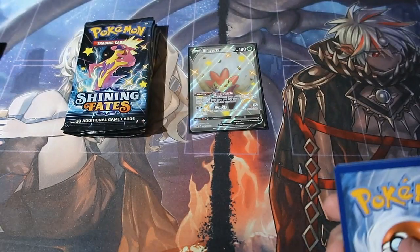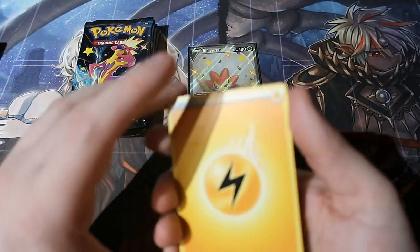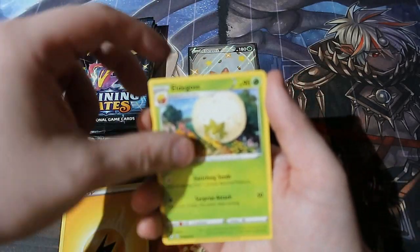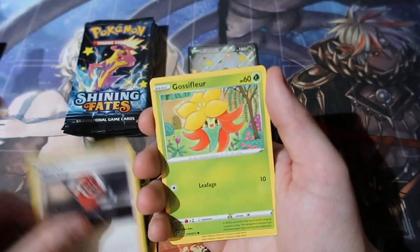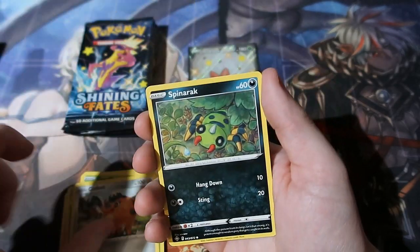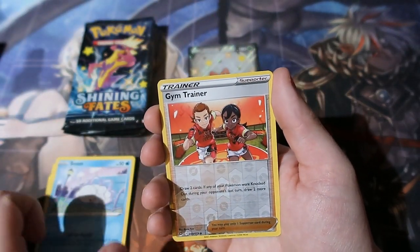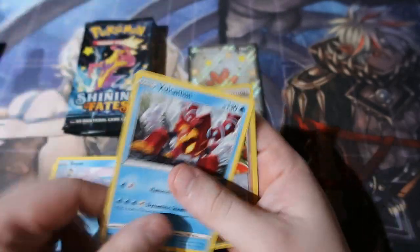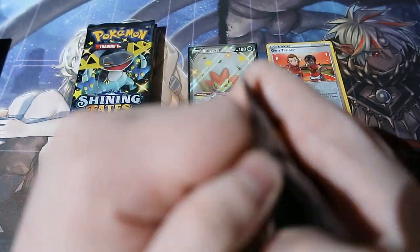You can do it! Nice Happy Gilmore reference right there. Lightning energy, Eldegoss — please focus. We've got Seel, Ball Guy, we've got Florges, Rolycoly, Falinks, Spinner rack, Snorunt, Gym Trainers, and of all things — Volcarona. The COVID-19 Pokémon!